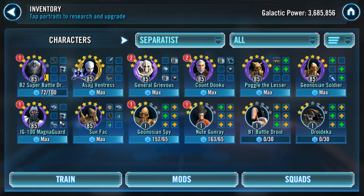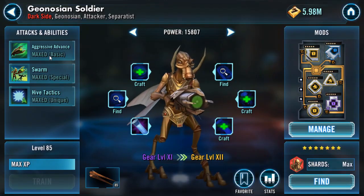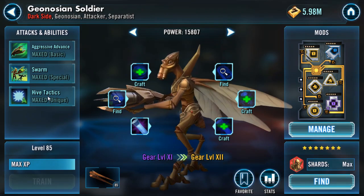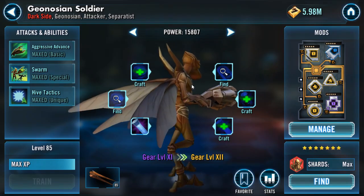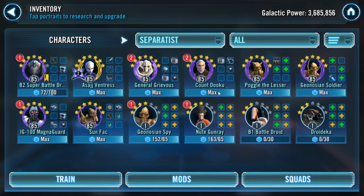Sunfac, Magna Guard, and B2 all have dispels. Asajj can be thrown in for stuns and buff dispel. What I'm going to lean on, and what I think you should focus on as a free-to-play player who won't be getting B1 or Droideca: Poggle, Count Dooku, Sunfac, and B2 — four solid guys. You can also throw in Soldier; he has a nice assist, offense up, and allies gain 90% crit chance, with 50% TM on a crit. The key characters to look at are B2, Count Dooku, Poggle, Soldier, Sunfac, and IG-100.